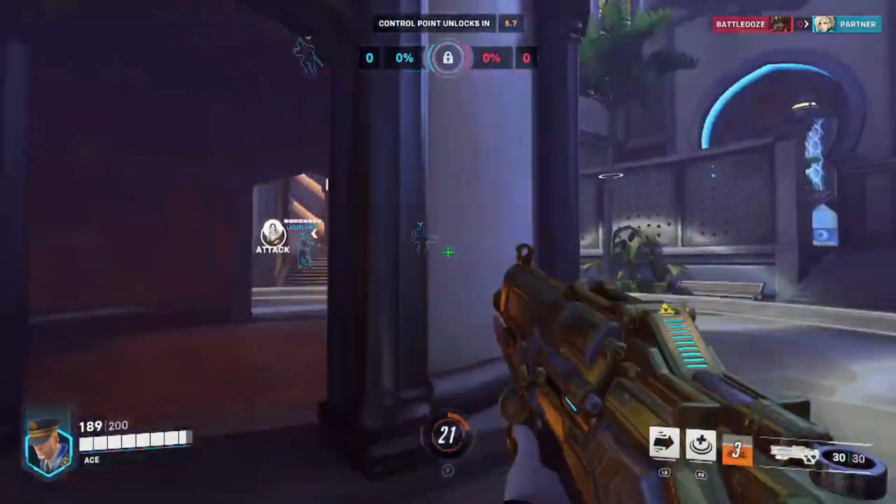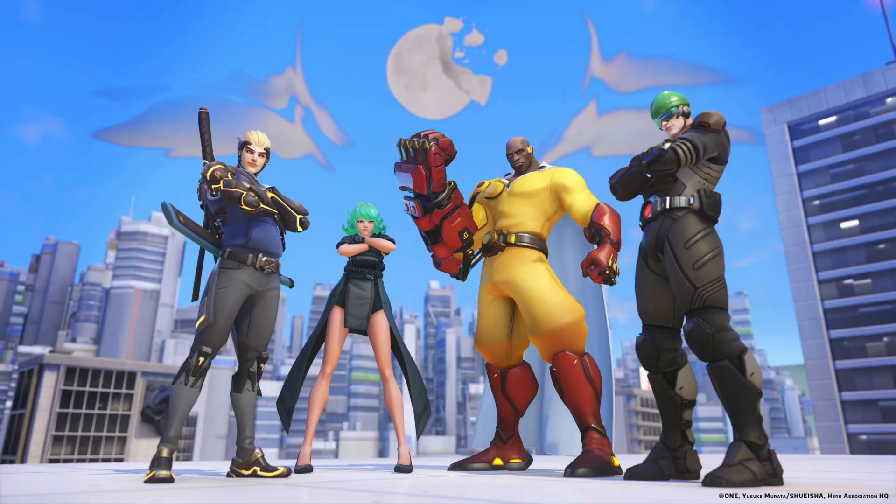The Overwatch 2 One Punch Man collab features 4 legendary skins: Saitama Doomfist, Genos Genji, Terrible Tornado Kiriko, and Moomin Rider Soldier 76.